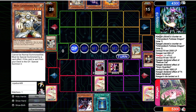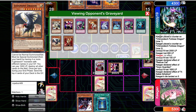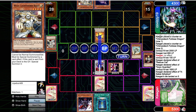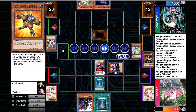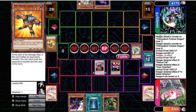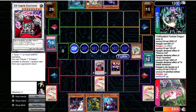Opponent picks up a second Wolf — they're playing multiple Wolves, on top of all this other stuff. Did they cut Solar Recharge? Did they cut Card Trooper? I don't understand it. They are able to attack us with the Grand Mole but we have Book for it. On the next turn we pick up Yellow Baboon — worst draw in our deck at any given moment. The Vayu attacks over the Grand Mole, 3,100 direct, we set the second Book. Opponent draws a Typhoon — GG's are had.